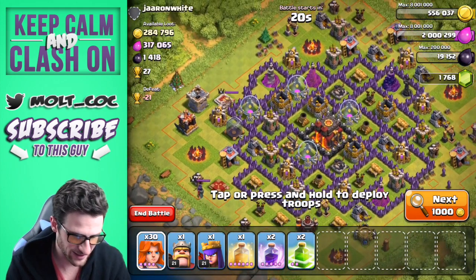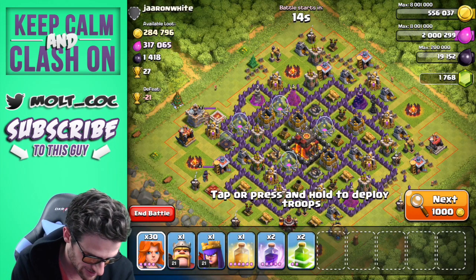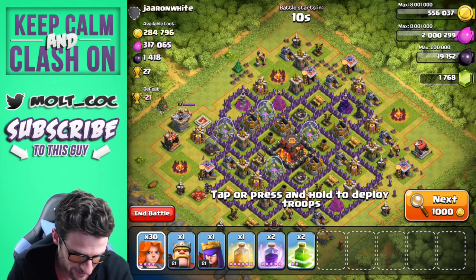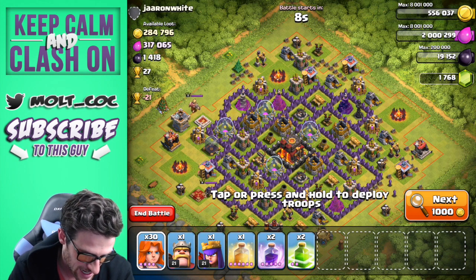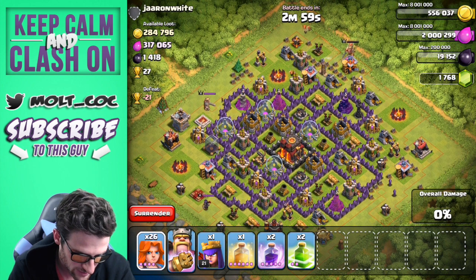It looks like a lot of the loot is on the outside of it, which kind of sucks because I wanted the Valkyries to get inside — that's why I brought these rage spells with me. But we're just going to spread them out around and see how well they work. Let's drop off our King and then drop off some Valkyries up here.